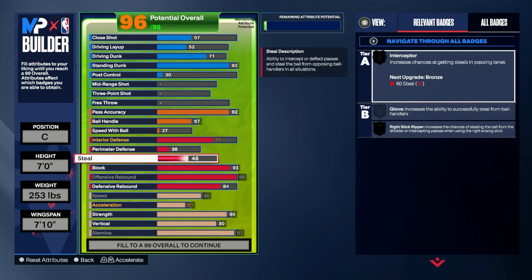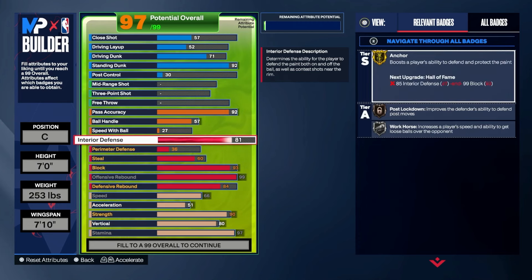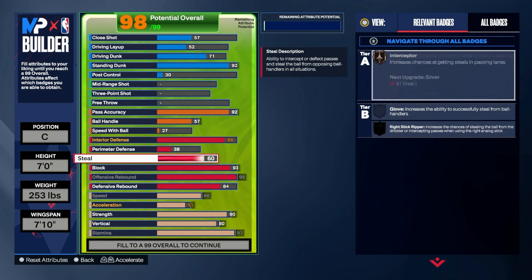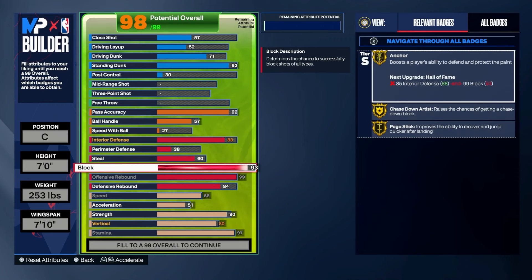It's Out of the Paint — we're also gonna give them a steal so we'll be able to steal the ball with Bronze Intercept to help out. We're actually gonna go higher — 88 Interior — and now we also have Gold Post Lockdown. So if anybody wants to try you in the paint, it ain't happening. They can try all they want, it don't make no difference. We got Gold Post now, and they really want to try you — you're blocking it.